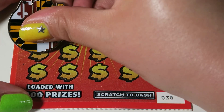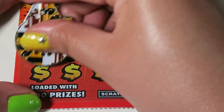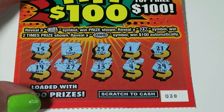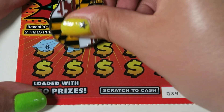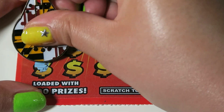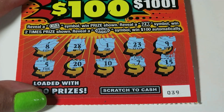Ticket 38: we have 15, 3, 25, 1, 21, 19, 27, 13, 4, and 29 — nothing there. Ticket 39: we have 8 and a 2x. Awesome, 2x! Very cool. Hopefully there's a 50 under there — that would be so cool. We have 5, 20, 10, 7, and 15.